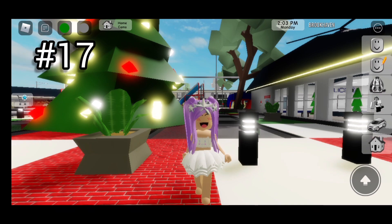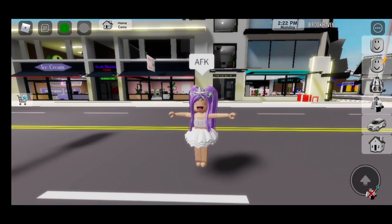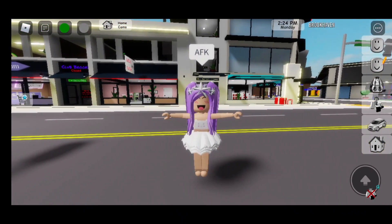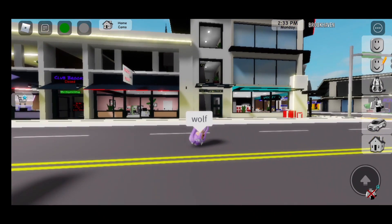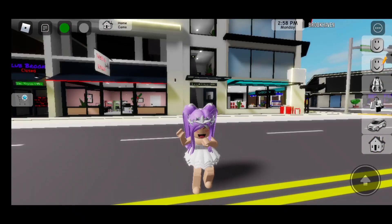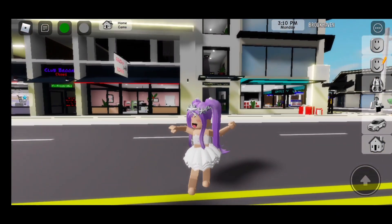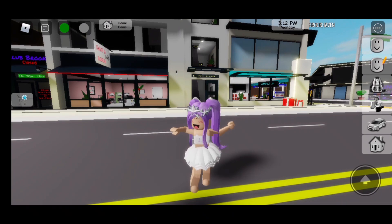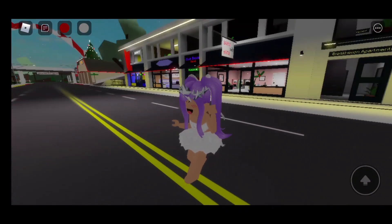Seventeenth secret! For this one, if you type AFK it will do this emote. If you type woof, you will be spinning on the ground doing this dance. If you type slash e dance, you can do this dance too — and slash e dance two as well. And if you type Aiden Lee woof, you will also do this emote.